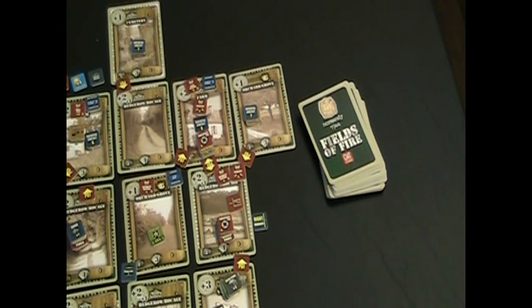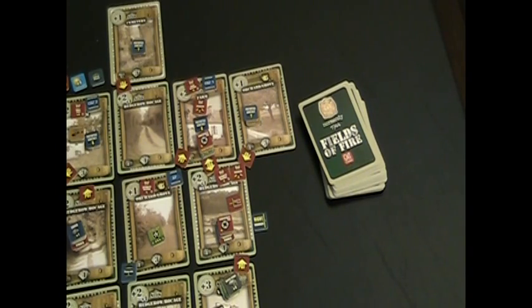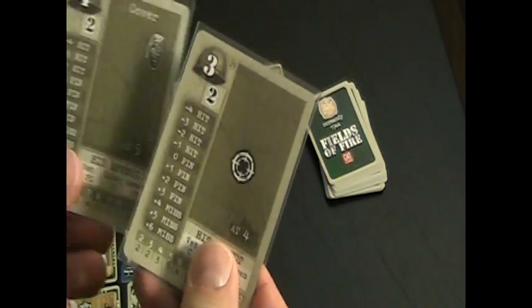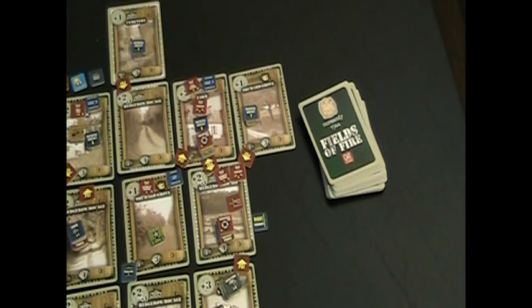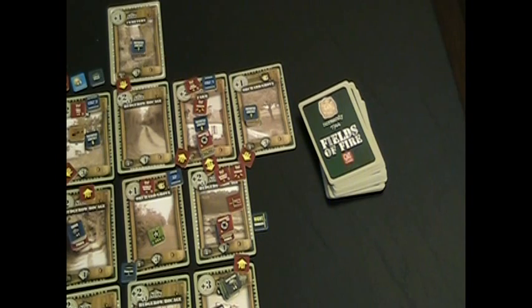The squad in the bunker draws a random four and also gets a two — concentrate fire attempt — and succeeds with two draws, placing yet another concentrate fire on our first squad of First Platoon. Drawing a random four for the next enemy, we get number four — the orchard. The orchard has a PDF out but nobody's firing at it, so it does an automatic concentrate fire attempt. Drawing two cards, we get a third concentrate fire marker on the 1-1. This is not a good turn for that squad — it's having a very rough day.